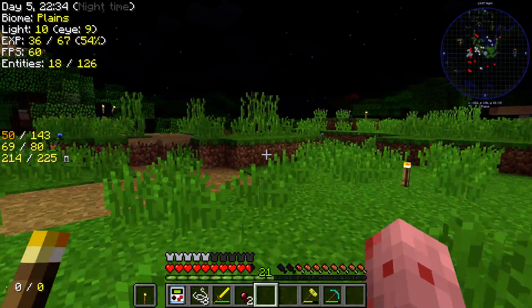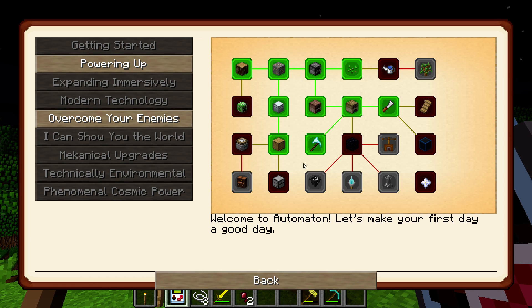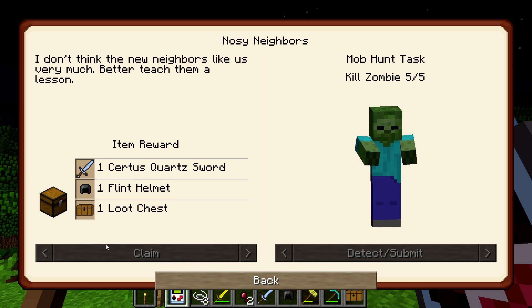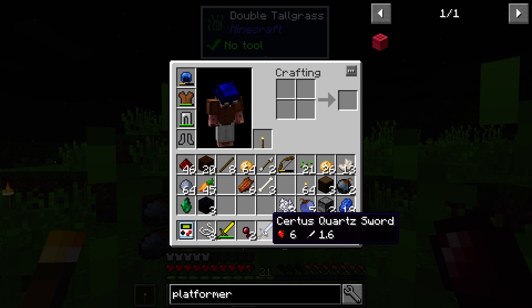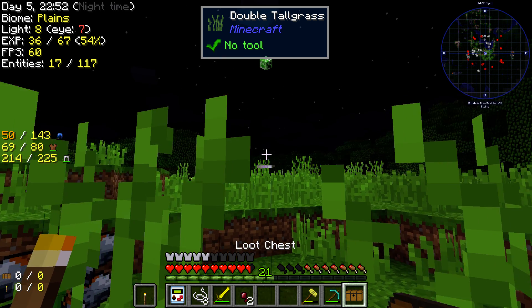That should be the last one. How's the achievement book looking? I just got a sword, a bad helmet, and a loot chest.